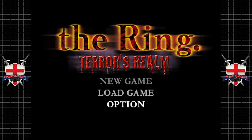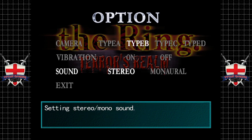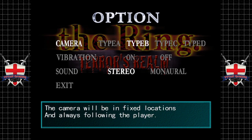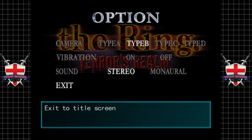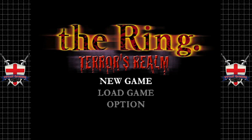Let's have a look and see what options we have. Can't get vibration to work on the emulator, not that I've really tried. We've got Type B — the camera will be in fixed locations and always following the player. So is this like a Resident Evil sort of game? I have no idea. Let's go new game.